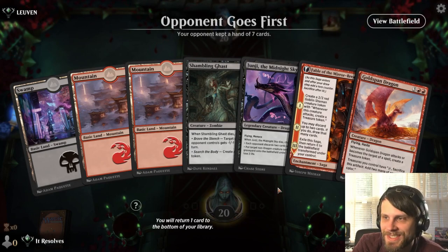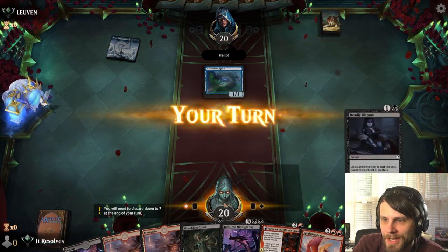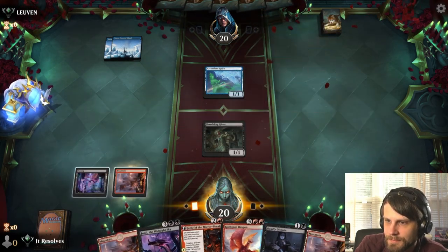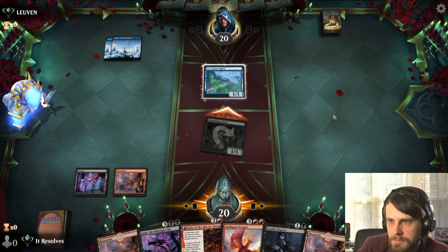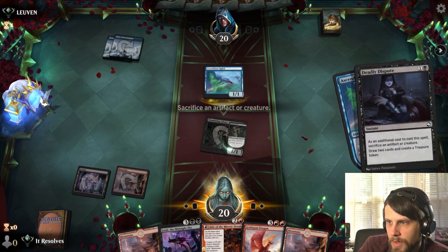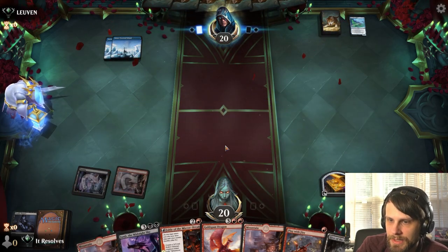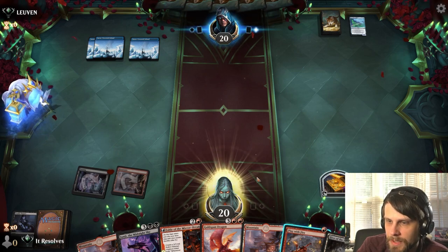Alright guys, here we are for game three — let's hope we can actually get a win with this list. We'll definitely keep. I've had bad luck when recording; it seems weird because in practice I seem to do okay. I'm gonna attack in here, we've got the Deadly Dispute so I don't particularly care. We wanted them to tap out so we could do this and kill it in response, get a treasure token. Next turn we have a land plus a Play With Fire, which lets us ramp into turn four or five.